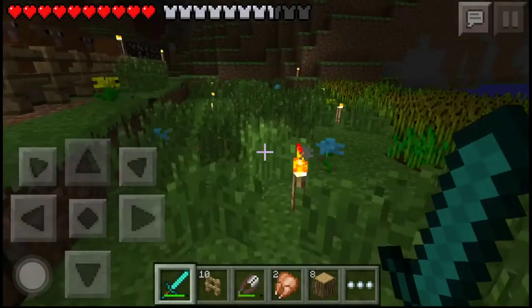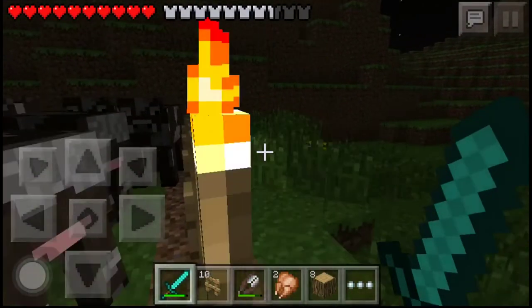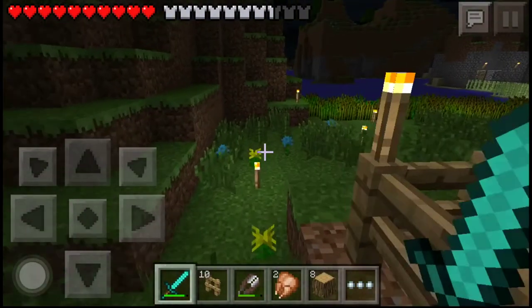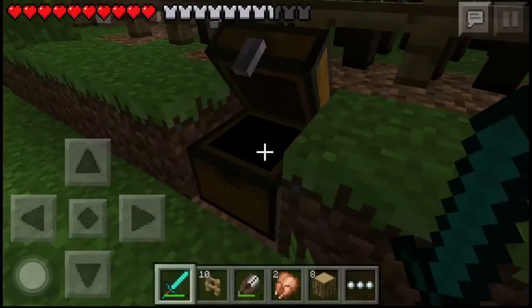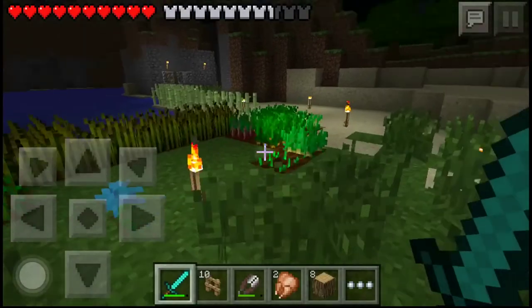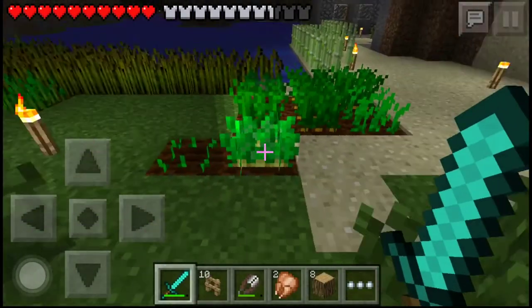Everything was even going straight across to the cows, but I couldn't get in to get the wool, so I had to extend it and kill some of them. As far as the cows, I'm not really worrying about breeding anymore because all I need them for is milk, and as you can see we have two cups of milk. All right, so I guess that's all for this episode.